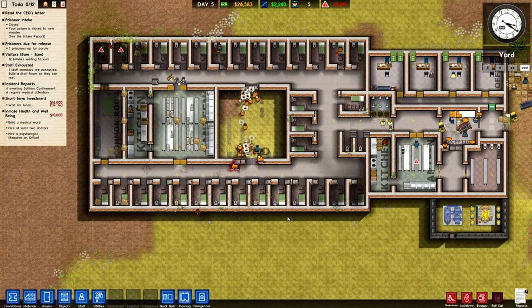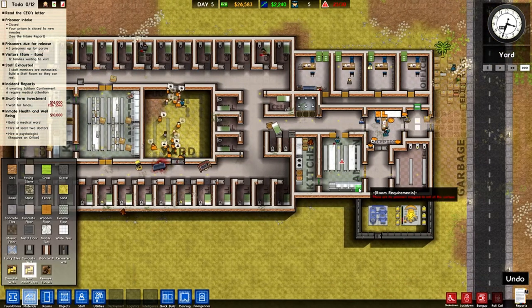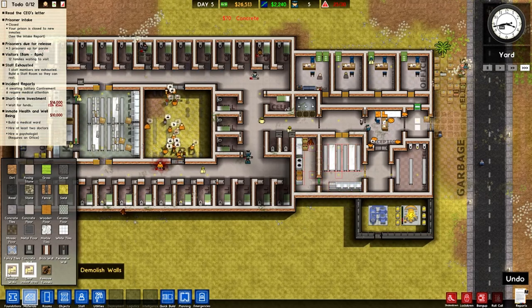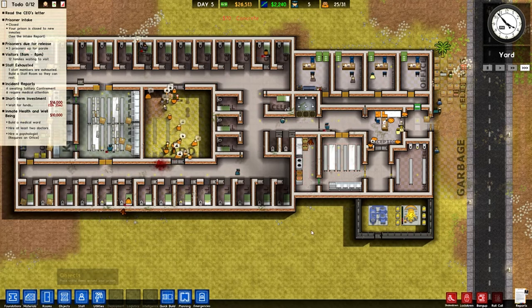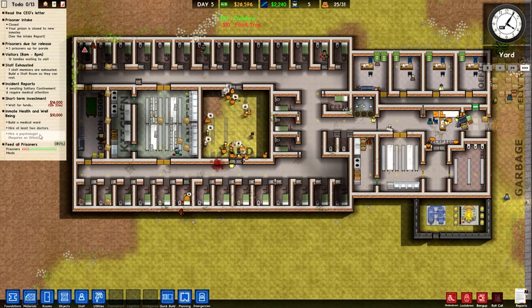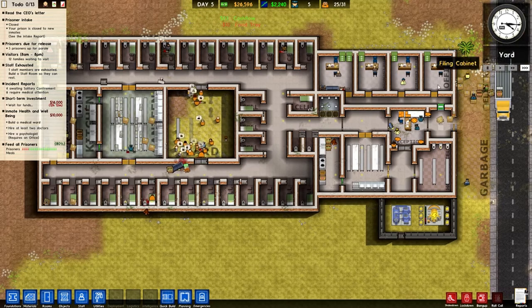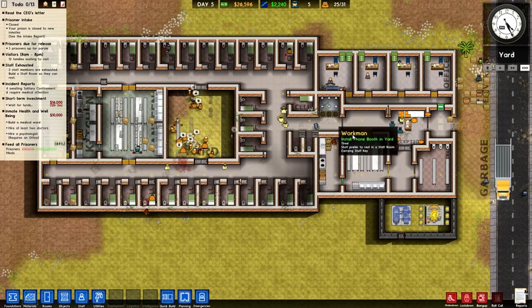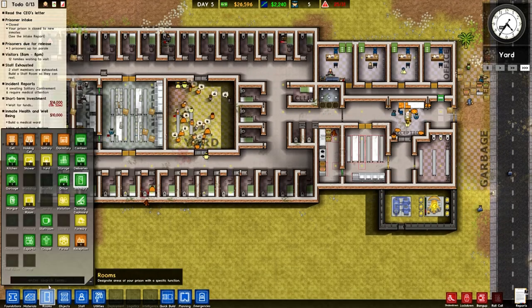Just starting to get a little bit of recreational stuff around so the actual prisoners aren't going to riot. Let's clear all of this area now. We need to build a medical ward, hire at least two doctors, and hire a psychologist — which requires an office, and we've got one office left. Once we've cleared this area we should have enough space to do the room we need.